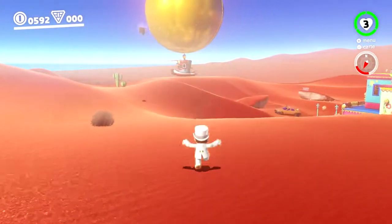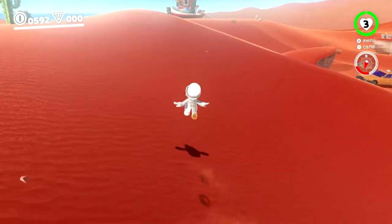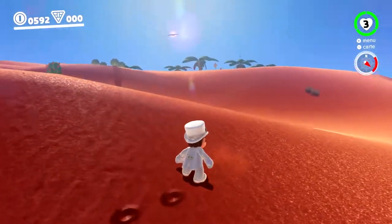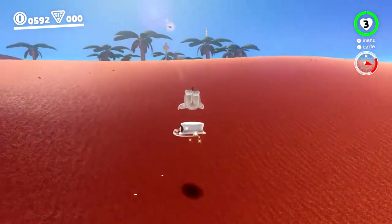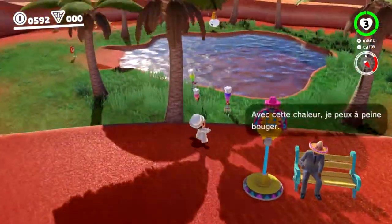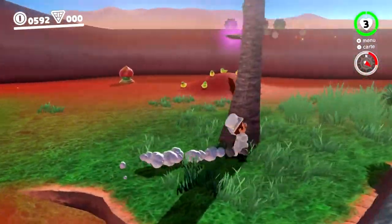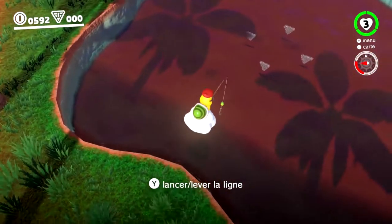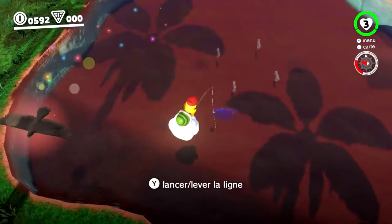Ça a été la grande surprise. C'est d'ailleurs le premier monde qu'on a vu dans le trailer de Super Mario Odyssey. On a aussi quelques activités — on a de la pêche là-bas. C'est une petite énigme pour choper une lune qui est en dessous. Je crois qu'il faut pêcher un poisson qui contient une lune.